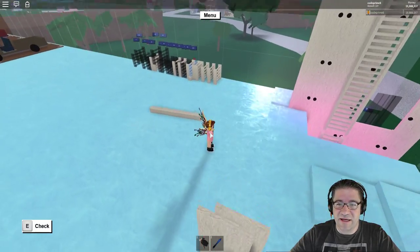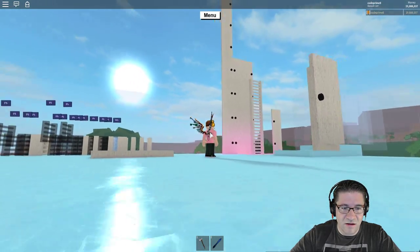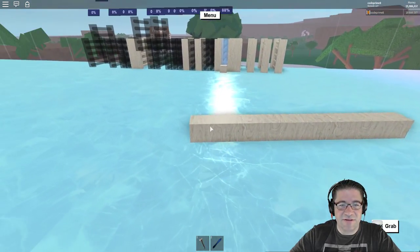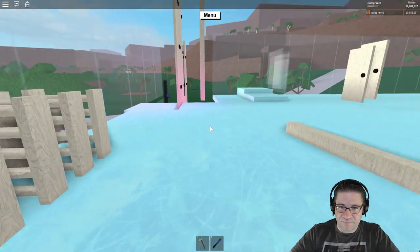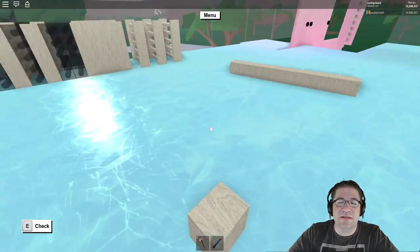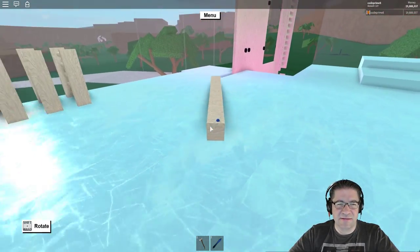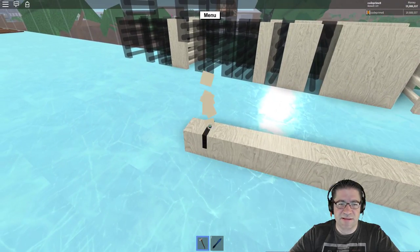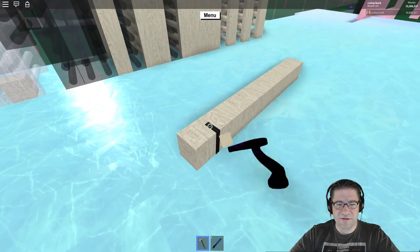Look at the reflection — look at that, that is so cool. I knew reflections and stuff were added, but the ice wood for some reason is just so pretty for the reflection and the lighting. By the way, if you are building in studio, there are new dynamic light settings and things like that. I haven't really played with them too much, but my goodness, the stuff that they're doing with the Roblox engine is amazing.